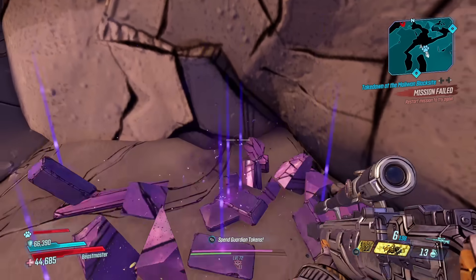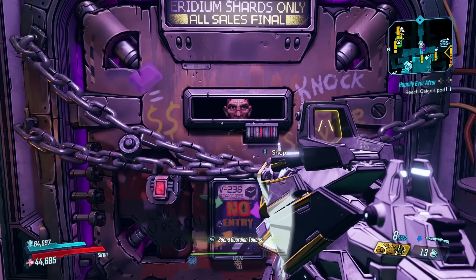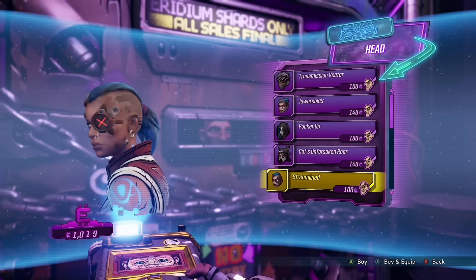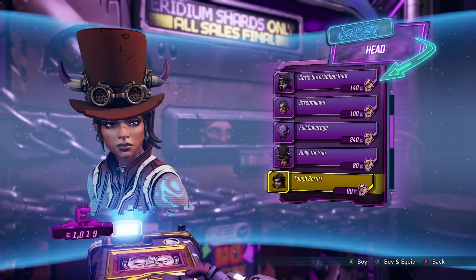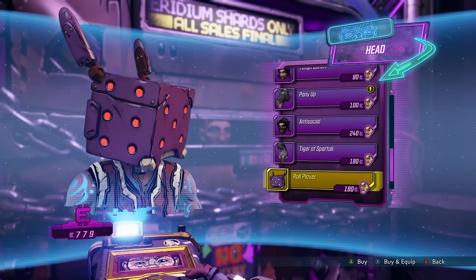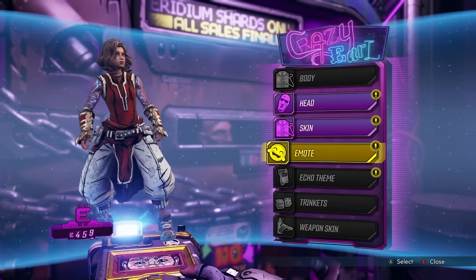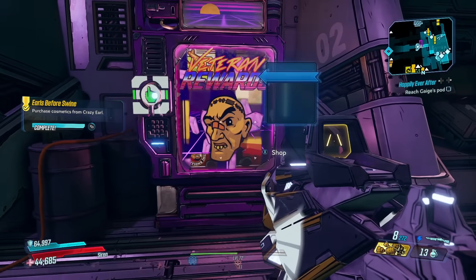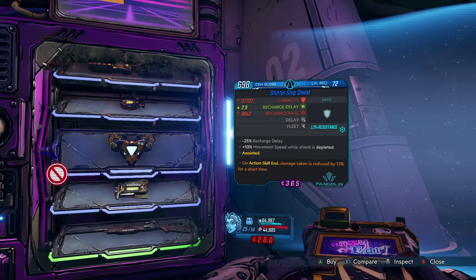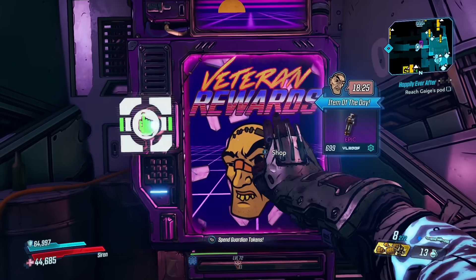Enter Borderlands 3. Iridium is back and no longer how you get storage deck upgrades — you now purchase those with money. Iridium is now used for Crazy Earl's shop where you can buy cosmetics. You would think that this would lower the use of Iridium immediately, but the fact that there are so many cosmetics to buy in BL3 means you will not run out of stuff in the shop for a long time. Iridium is a lot easier to get in this game, and everything in Earl's shop is a lot more expensive compared to the last games. Your Iridium carrying capacity has now gone from 500 all the way to 999,999,999, so you'll be able to stock it for basically forever. Right next to Crazy Earl is his very own vending machine, which allows you to use Iridium to buy weapons as well as past quest rewards that you've unlocked — honestly a banger idea, but since legendaries are so easy to get in BL3, I never really use this machine.